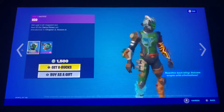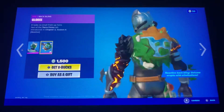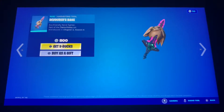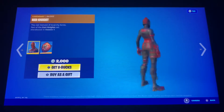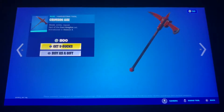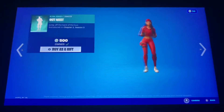We also got the Ito Skin back with the back bling Globie. We also got the Balor's Bane Kick Axe back. The Red Knight Skin back with the back bling Red Shield. The Crimson Axe is also back. And of course the new emote.